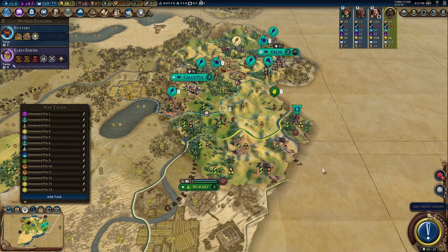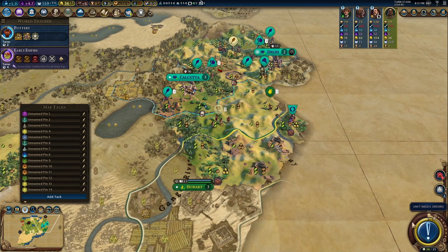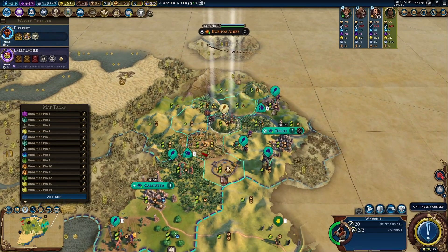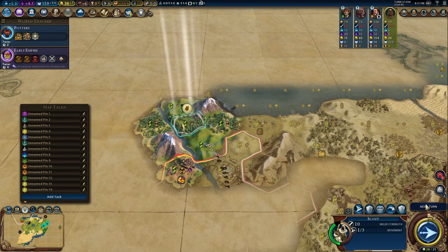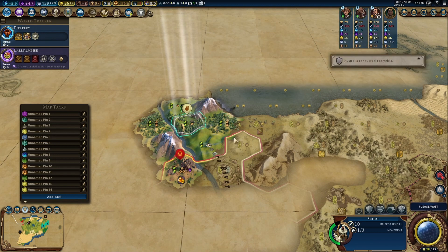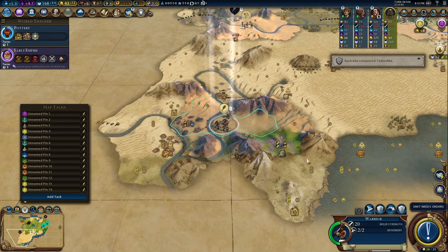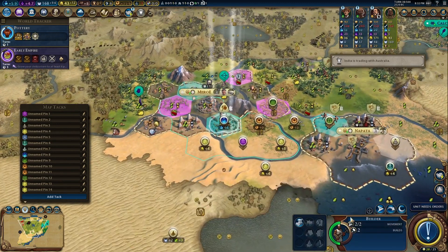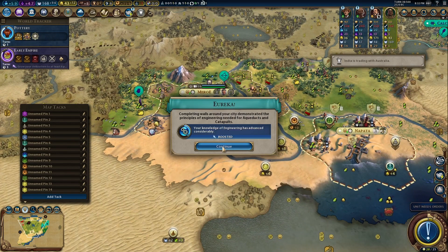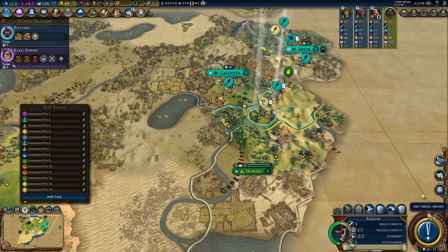Take a look — oh wow! Australia has forward-settled Delhi. He has a vampire — a Spanish vampire! That kind of sounds a little poetic. In one of my earlier games there was a Canadian vampire, which just did not sound right.